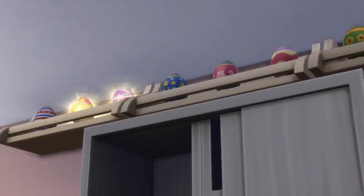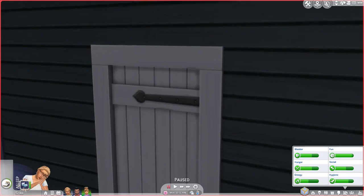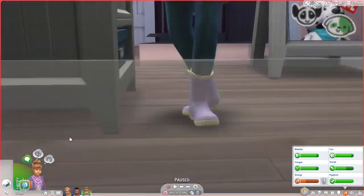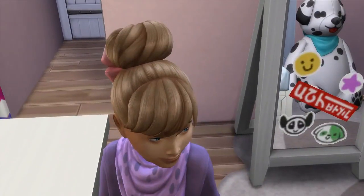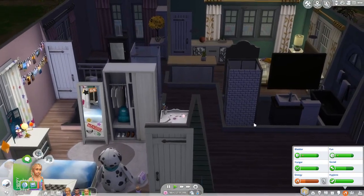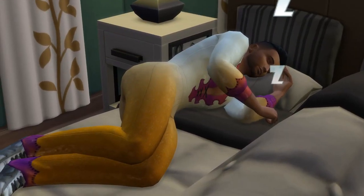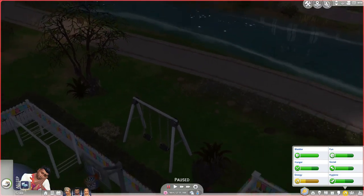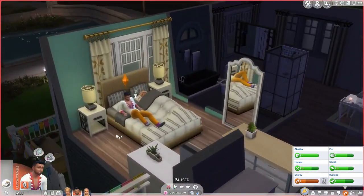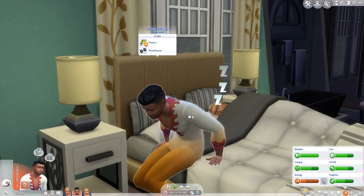We're back home, everyone is all cleaned up and ready for bed. I just wanted to show you — I put her little Easter eggs up near her wardrobe for decoration. I also gave her a little makeover and this hair which I think looks so cute with the little bow on the back. They're all gonna go ahead and go to sleep. I love how he's in his little ice skating suit, just laid there with his hand on his chest — like, 'oh did I fall asleep in this outfit?'